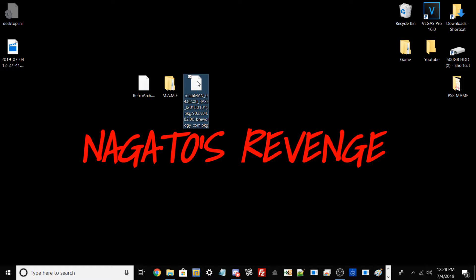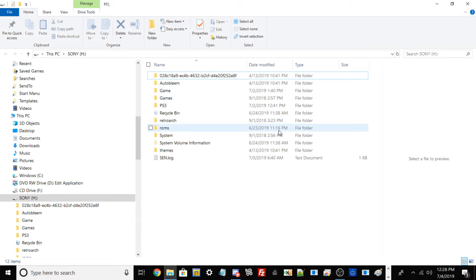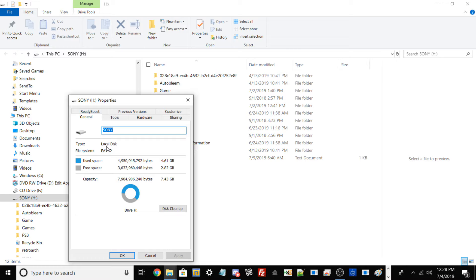We also have the latest version of Multiman, which works with Rebug 4.84 and anything lower. This is what we're going to use to install our games. If you're going to use FileZilla FTP client, you can use Rebug or Multiman to transfer files that way, but since I'm doing this via USB, that's the method I'll be teaching. What we need to do now is find our USB drive. Before we start transferring files, we need to make sure the drive is formatted to FAT32. Right-click the USB drive and go into Properties.